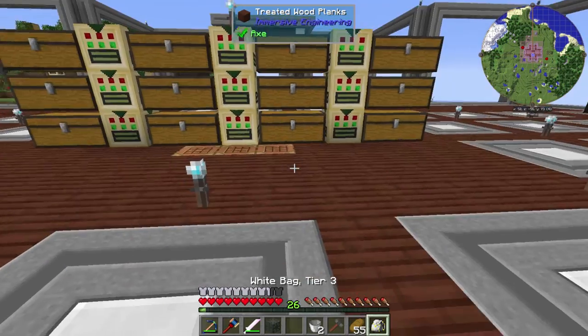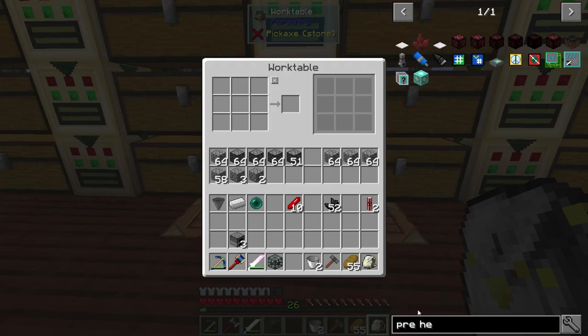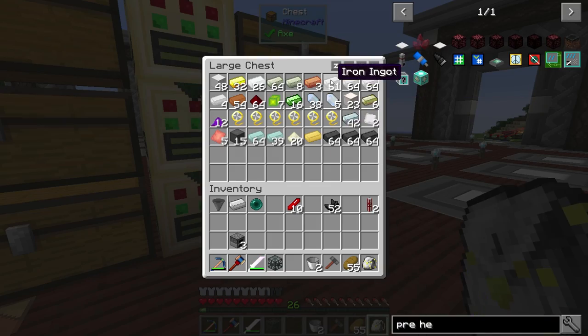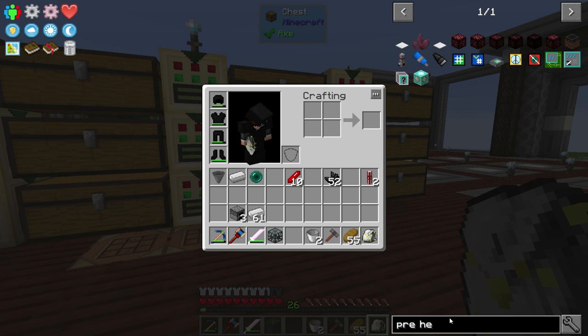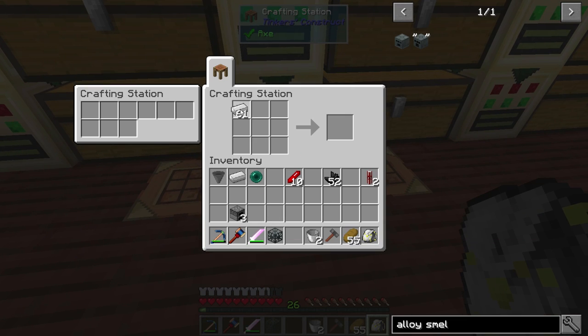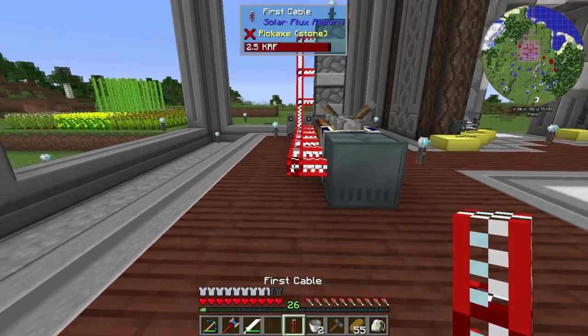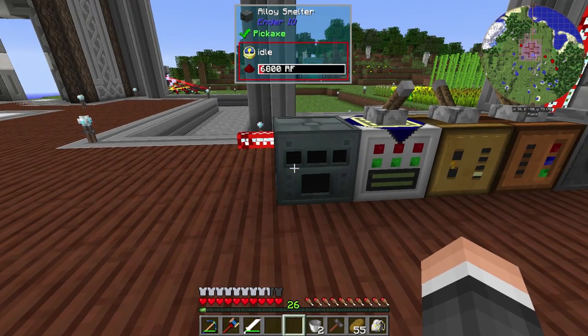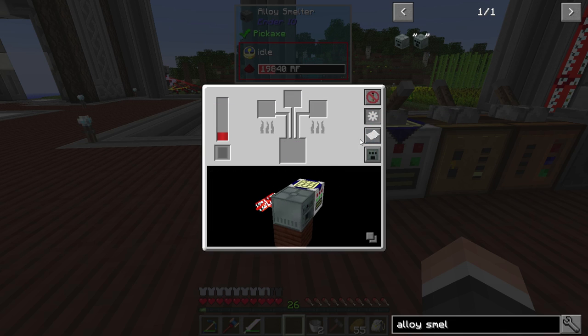First thing I'm going to do is get to work — make use of this chassis. Let's get that going. First thing I'm going to want is an alloy smelter, because I'm tired of having to do bronze in tinkers. I'm still going to have to do those large plates, but nothing I can do about that. Alloy smelter — there we go, we just need a cauldron. You're probably hearing my mouse today — I'm using a different mouse than usual because my regular one's batteries died. I didn't have time to run to the store, so I'm using this one instead. I usually like using the quieter mouse for videos.